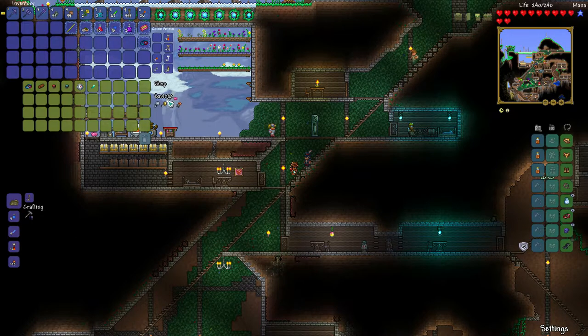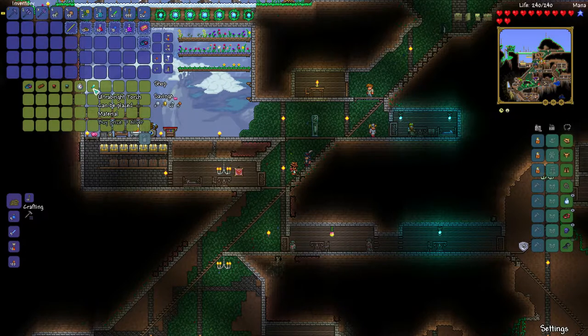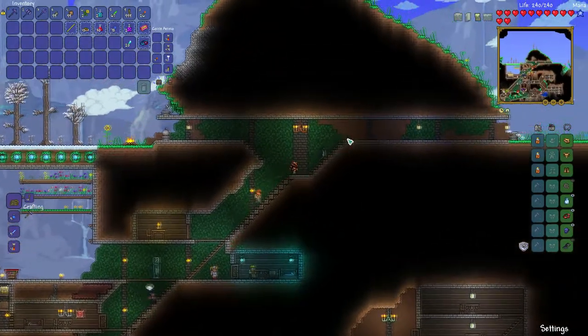He has a DPS meter, which I already have. A stopwatch, which I already bought. He's got ultra bright torches though — I love these things. I'm going to buy about 20. I probably shouldn't, but I'm going to. When I get more money, I'm definitely going to buy a couple stacks.